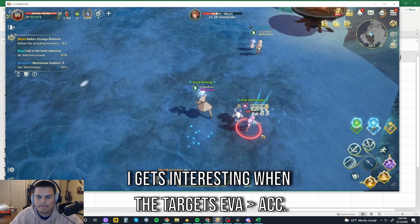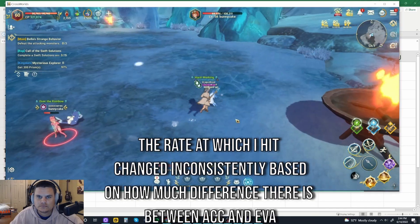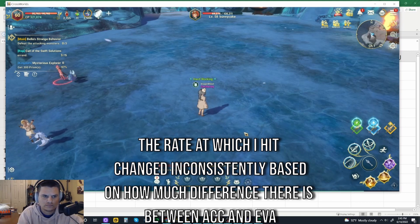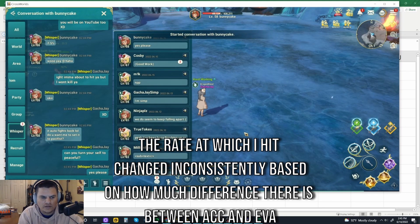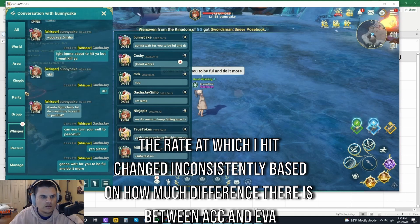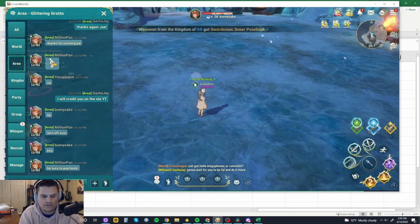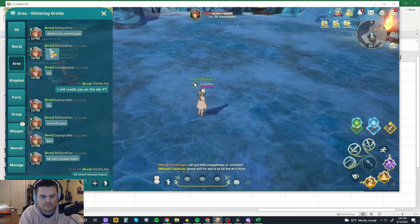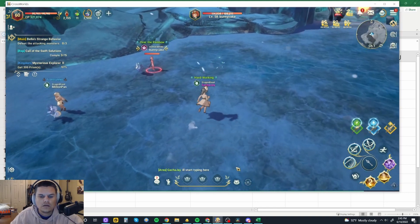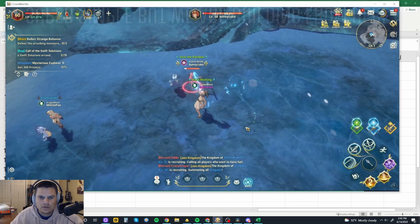It gets interesting when your accuracy is lower than their evasion, because when you actually look at it, it doesn't really make sense. There is a vast difference in the rate at which I was hitting someone with a 1000 difference versus 1500 versus 2000 difference. It really took several thousand attacks for me to truly get to the bottom of what is happening. Let me break it down — it looks confusing on the surface, but you're definitely smart enough to understand this.